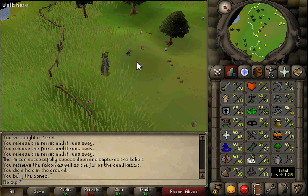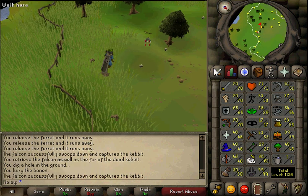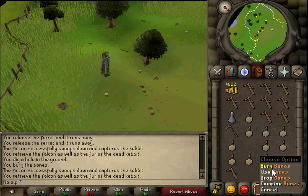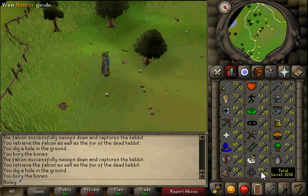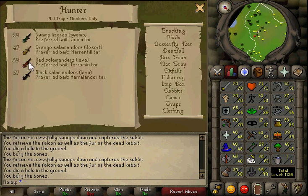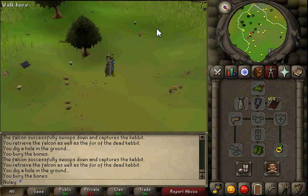From levels 43 to 57 you're hunting Spotted Kebbits. They drop spotted fur and bones - the fur isn't really worth keeping, there's no market for it. From 57 to 60 you're going to be catching Dark Kebbits. The reason you wait until 60 rather than switching at 59 to Red Salamanders is that Dark Kebbits are better experience until level 60, where you can use four traps, which makes Red Salamanders optimal experience.